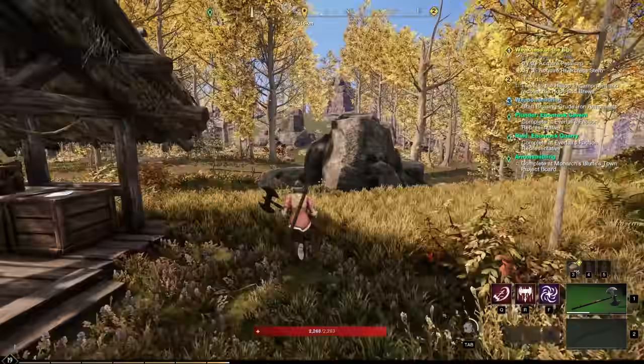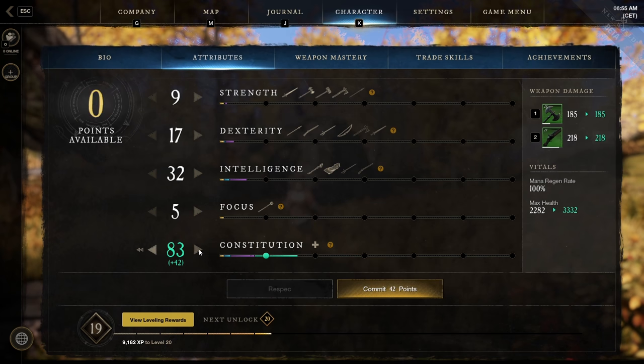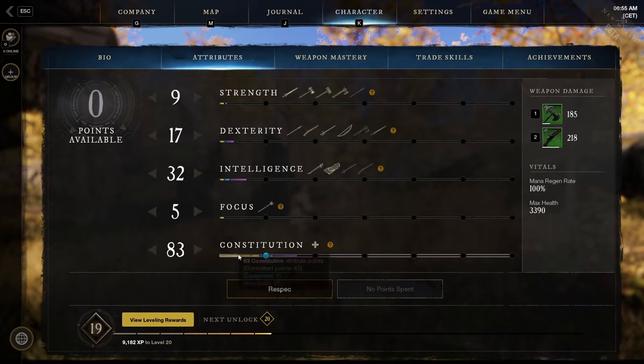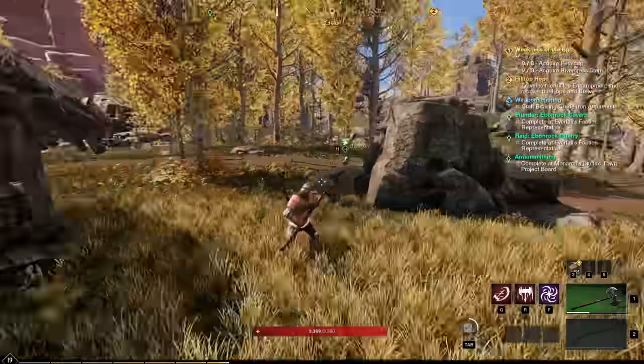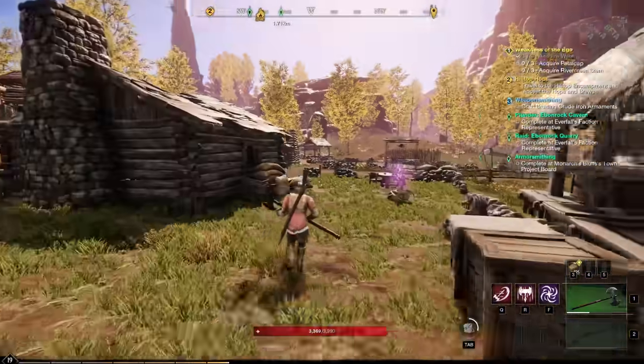When you are a low level, consider leveling your health. It's good for PvP and for grinding mobs since you won't have a build yet. Put all your points in constitution for both PvP and PvE, since more than one mob is probably going to swarm you.